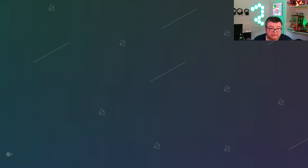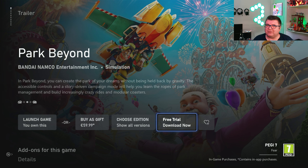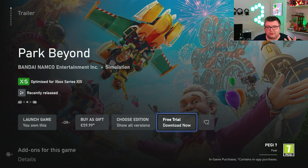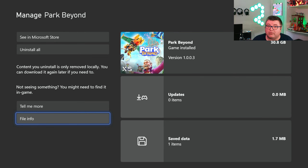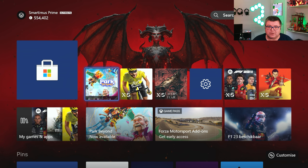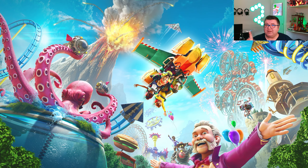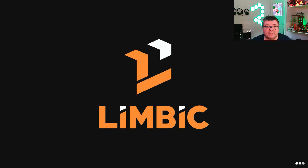Hey guys and girls, thank you for watching another episode of the Xbox Tester. My name is Maurice. Today we're getting a look at Park Beyond running on Xbox Series S. First of all, let's see how much data this game is — that's 30.8 GB. The game's not on Game Pass and I think it's about 60 euros. There's even a free trial, so if you want to try it out to see if it's something you'd like, go check it out. It gives you a decent amount of idea what this game is all about.